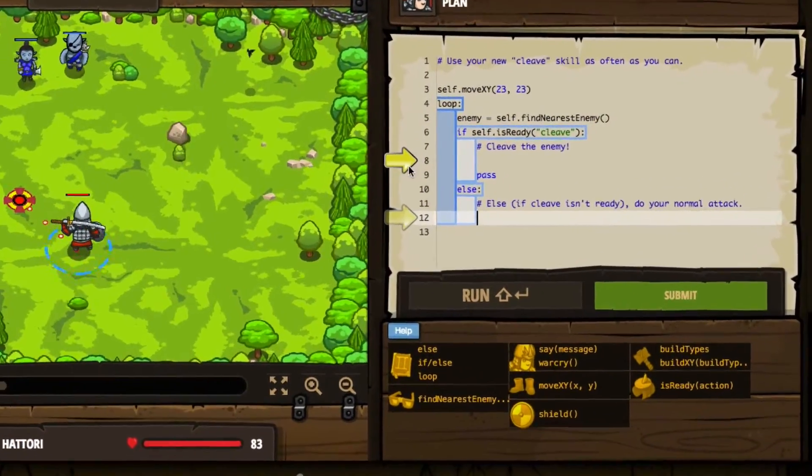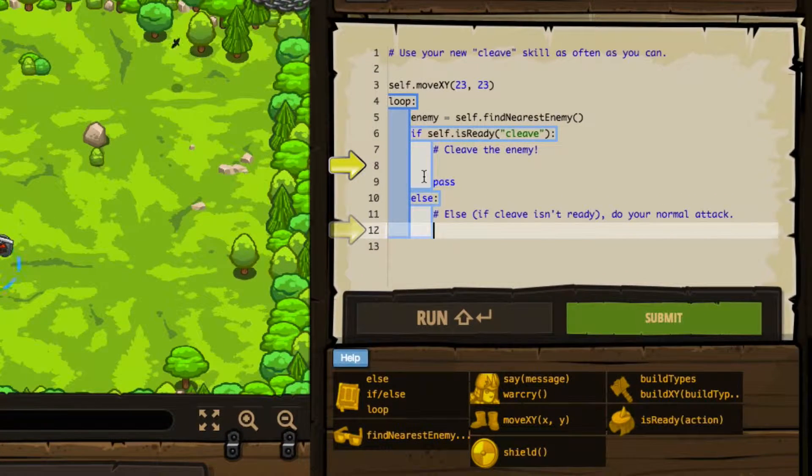So we've got the arrows here. Like always, it's pointing out that we've got to look at the code block and see what we're looking for. It tells us first that our new cleave skill we can use as often as possible, but that doesn't necessarily mean you can just use it — you have to check to see if it is ready. So let's follow the advice here and do what we need to do on the yellow arrows.